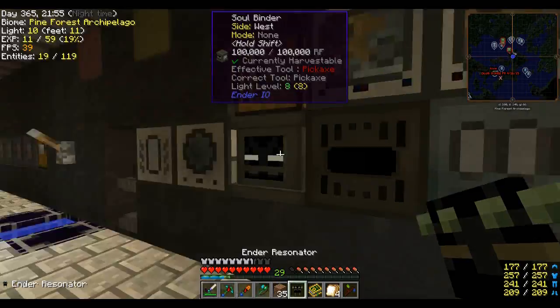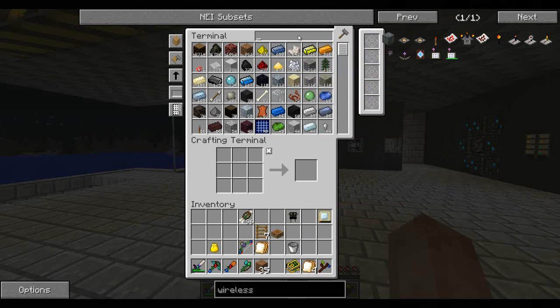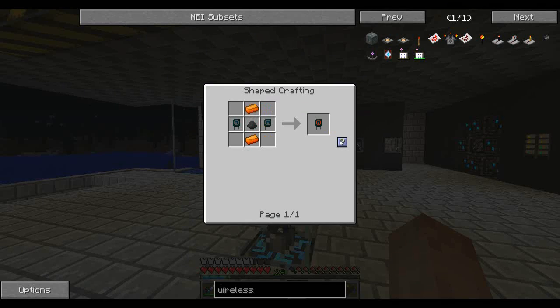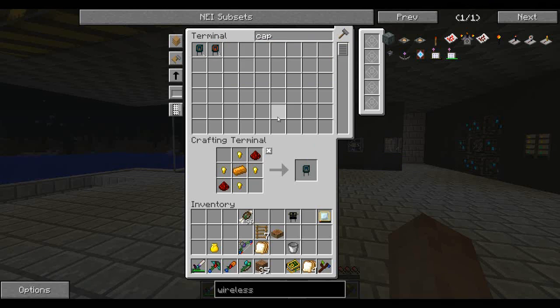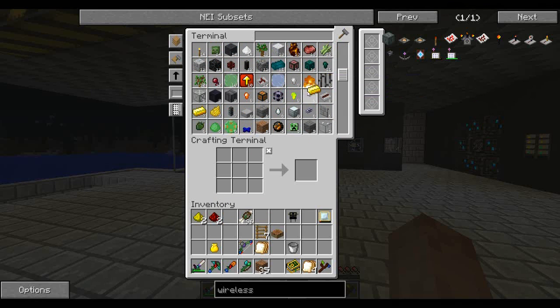I need the ender resonator — perfect. We're also going to need... I don't have the ability to auto craft them yet — that would be amazing. So I'm going to need two more of those, then I think we need some energetic alloy. Two of those, two of those. I really need to finish up the auto crafting in this place — it will be coming soon, because I'm getting tired of having to find all these alloys.